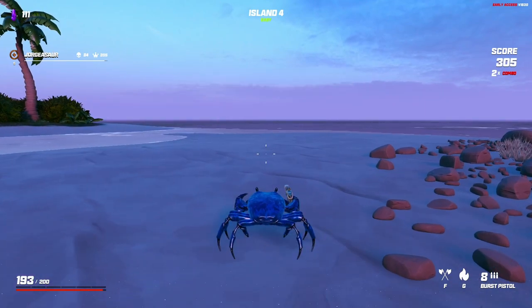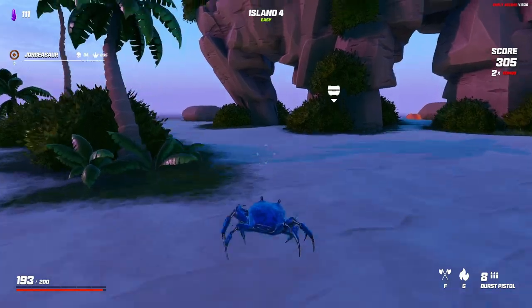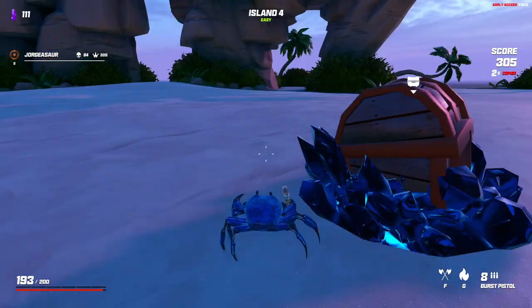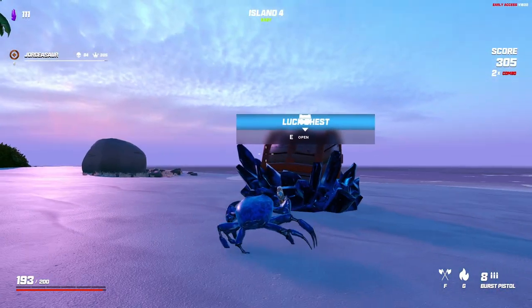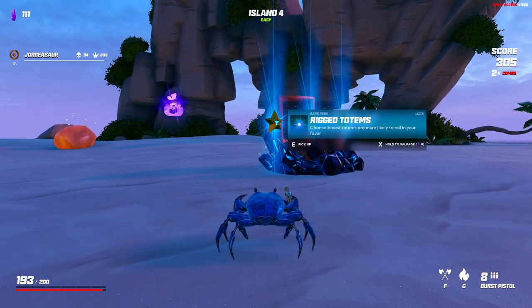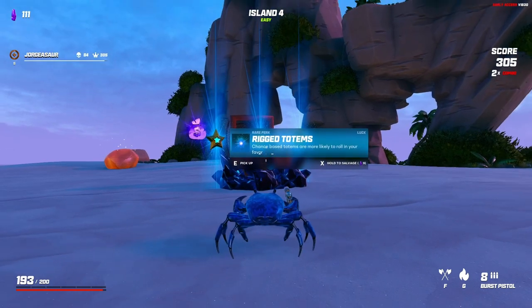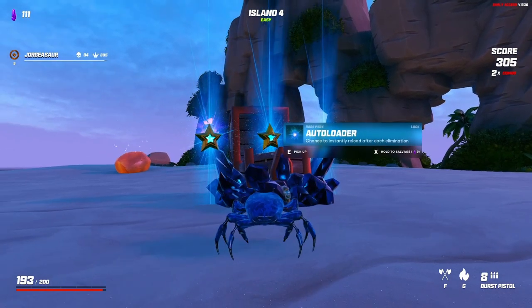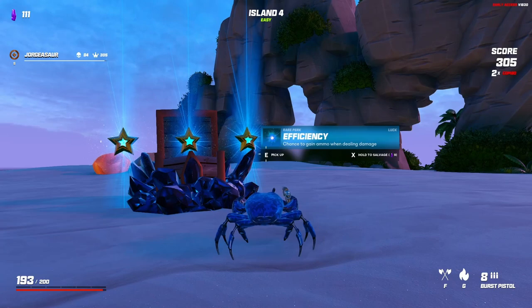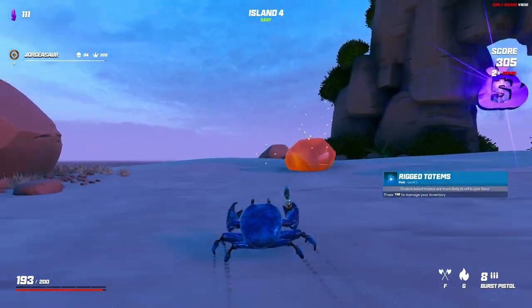Let's go ahead and see what we got from our luck chest. Okay, we got chance-based totems - totems are more likely to forward chance to instantly reload and chance to gain ammo. Honestly the totems call my name here.